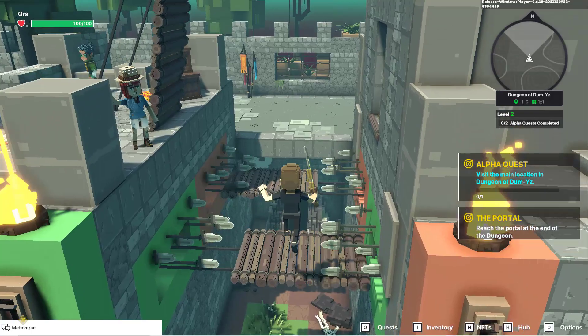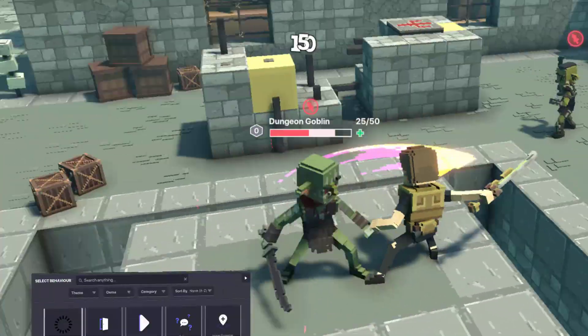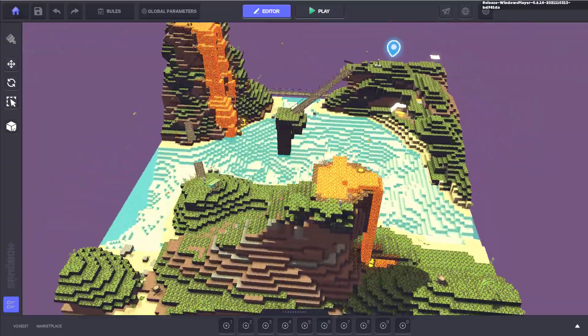Then layer in some challenges for them to overcome. Perhaps add in some assets with the melee enemy behavior that the player has to defeat before they can reach their final destination.